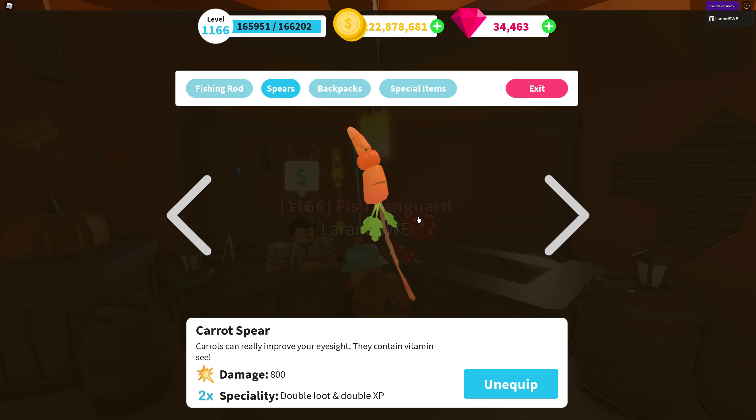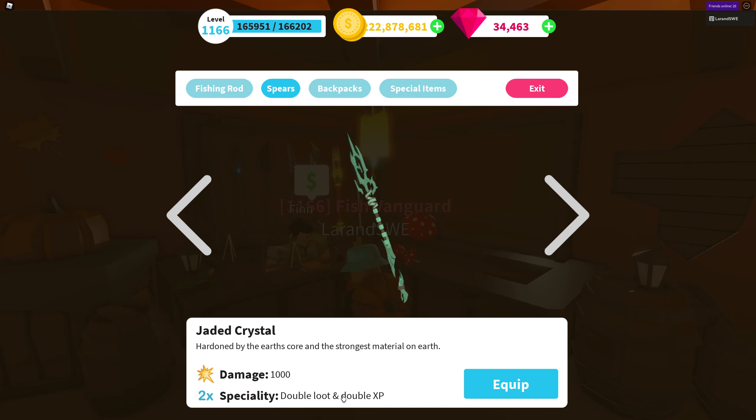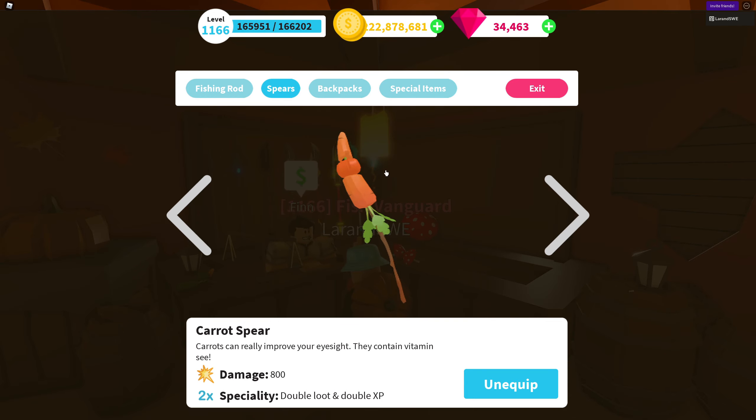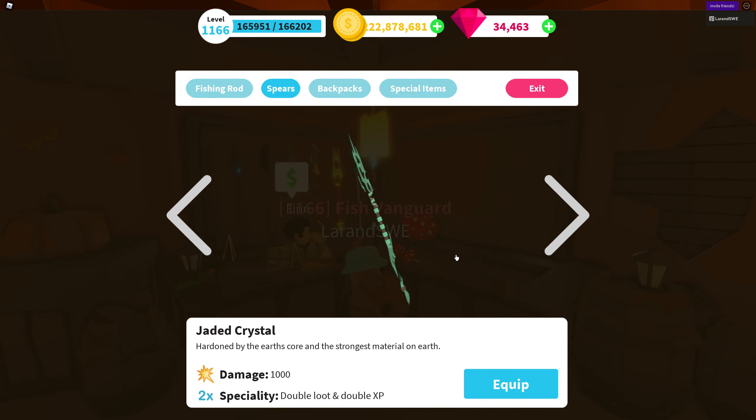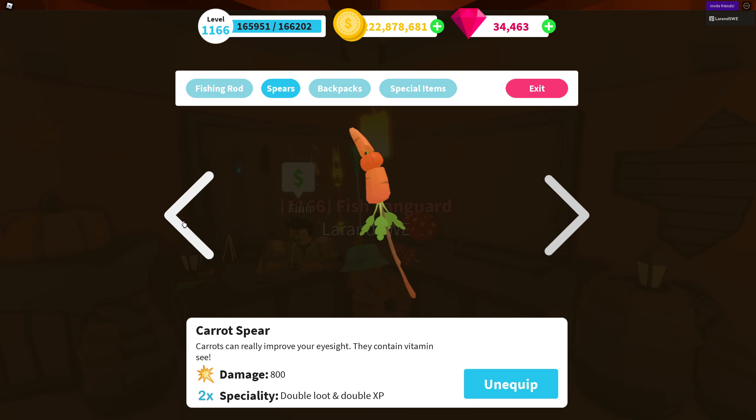Here it is — the carrot spear. It has a massive damage of 800 and it has this specialty with double loot and double XP, which is identical to the jaded crystal. The big difference is that the carrot spear costs 20,000 rubies or gems, which is a hefty price, but the jaded crystal costs 35,000 — so it's 15,000 more than the carrot spear.